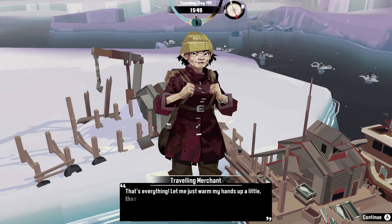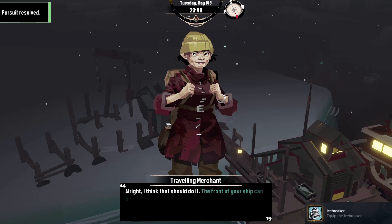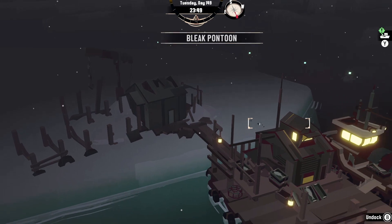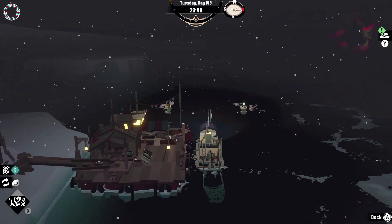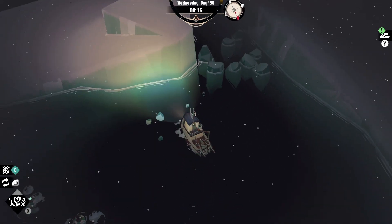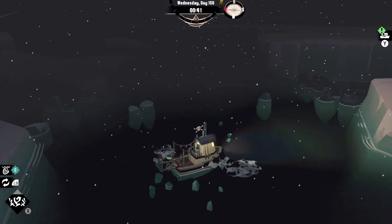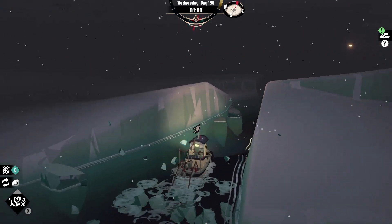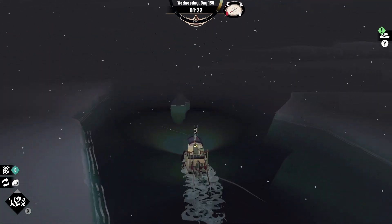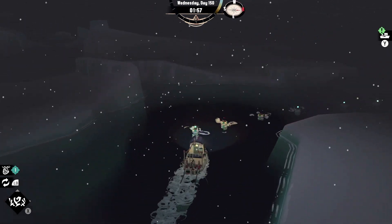There we go, that's everything. Let me just warm my hands up a little, then I'll get started. I have equipped the icebreaker — the front of your ship can now break through chunks of ice. Go ahead and test it out. It's sort of the middle of the night, but let's test it out anyway. I think there was some ice right over here. Let's go here and see what happens — it definitely works, which is great news.